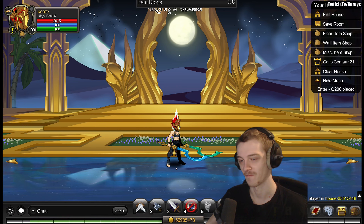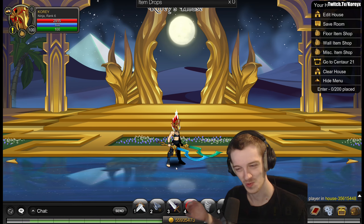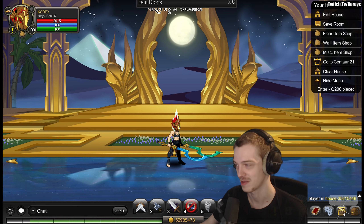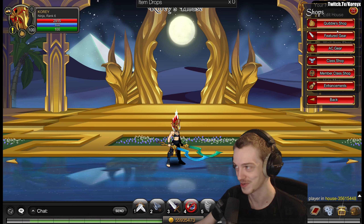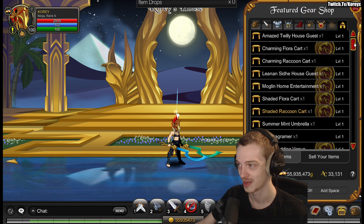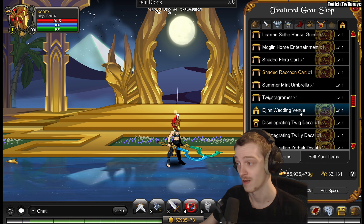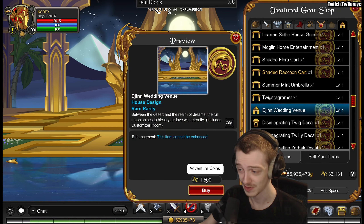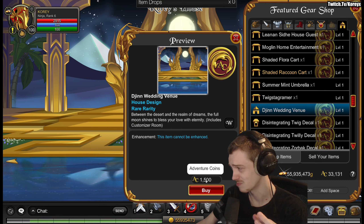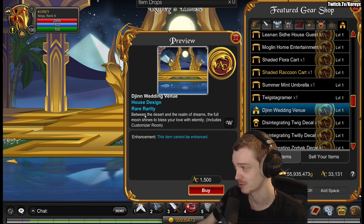Starting off with the house that was added first, because I think it's probably one of the coolest items added in this update. Other people might not like houses as much as I do, but it's in the featured gear shop under the house tab. It's called the Jin Wedding Venue, it's 1500 AC — so not crazy expensive, but not on the cheap side either as far as houses go.